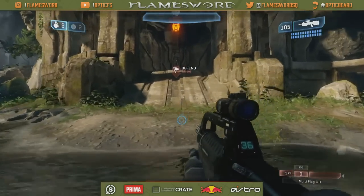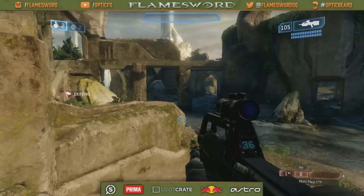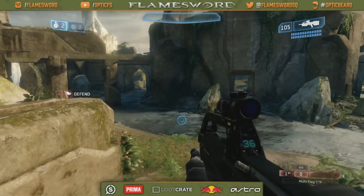This is a symmetrical map, so the callouts on red base are the same on blue base. Now in Team Slayer, you could spawn on either side. That's why in this one you're going to have to really call it 'red something' or 'blue something,' as opposed to 'ours' or 'theirs.'